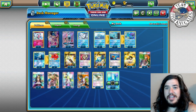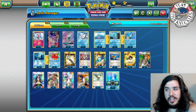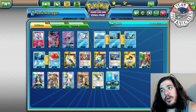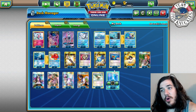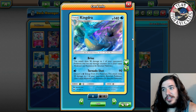Greninja doesn't do well without a bunch of energies for Giant Water Shuriken. This is one of the few decks that can rely solely on a one-energy attacker — Metagross needs three, but Kingdra does not. That's why we only play seven. The deck is straightforward: Tornado Shot for 90 and 30 to the bench, Brine makes it a little more complicated deciding when to use each attack.